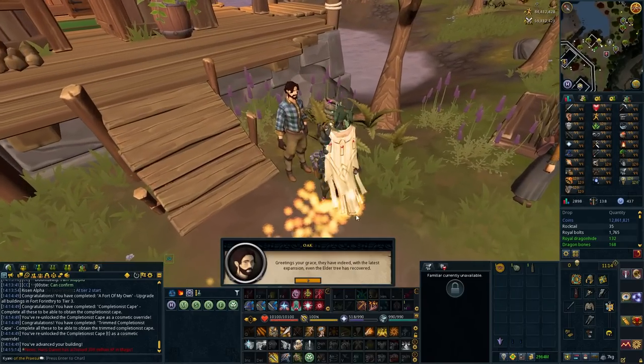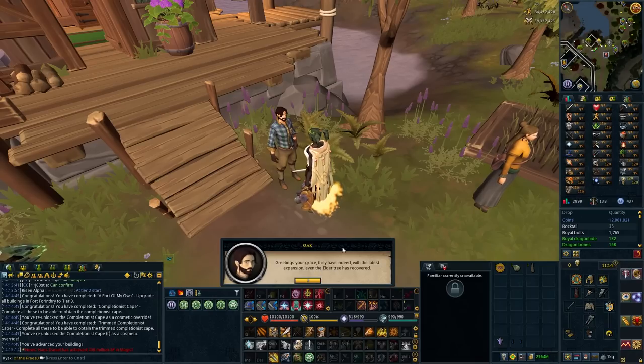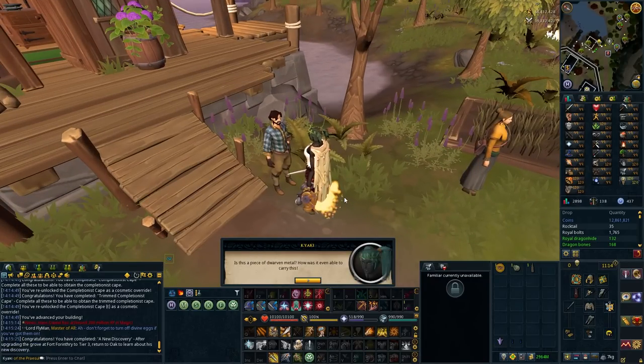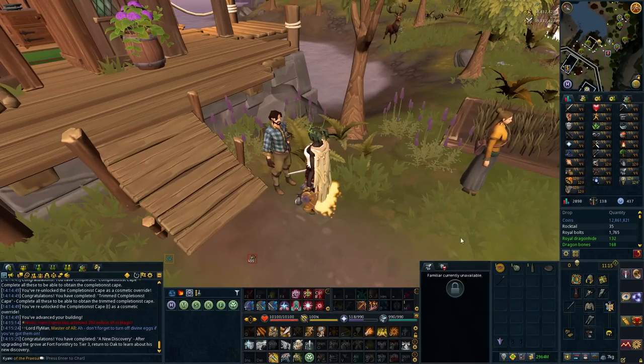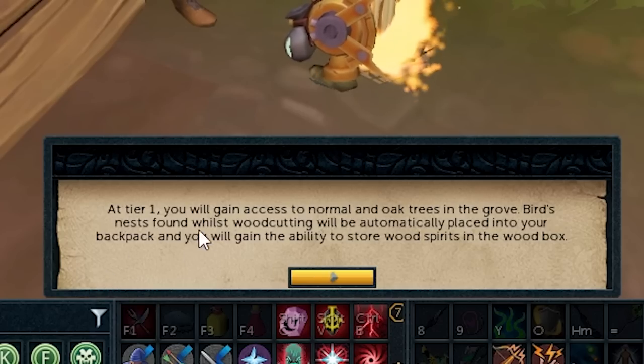Give him a trim back. Wait, what did you just say? With the latest expansion, even the elder tree has recovered. Oh my. After upgrading the Grove, return to Oak. Yes. And we got one of the new bird's nests — they give you the Imkando hatchet fragments. Now, there's probably three more. Let's have a quick look at this.